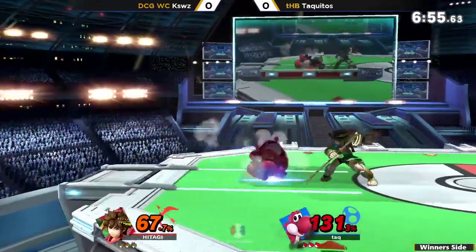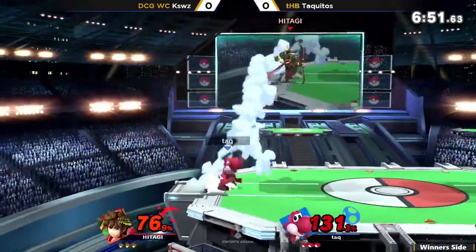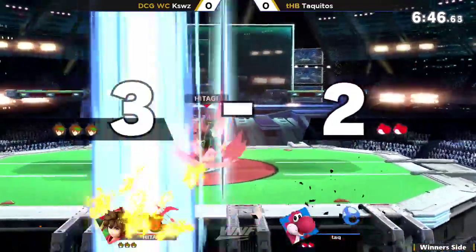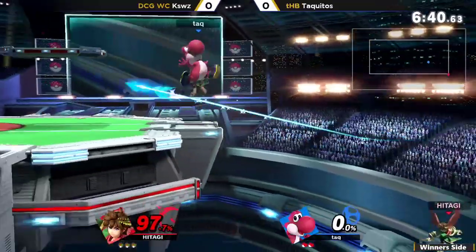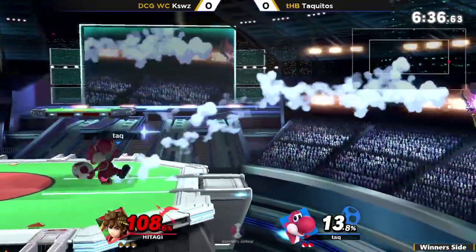This is kind of the awkward space for Yoshi, where he doesn't really have any too spectacular approach options. You'll see Yoshi just sit back and toss an egg in order to make you approach. And when you do approach like that, especially against a character with a really good disjoint and a really good anti-air like Pit with that up smash, Yoshi's going to really struggle to get in without getting punished super hard.